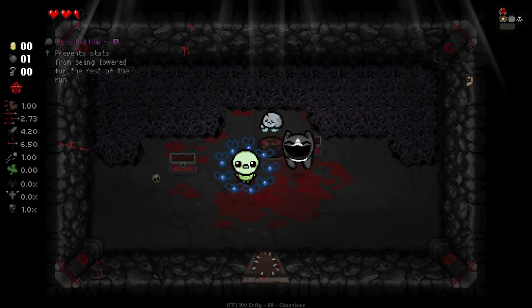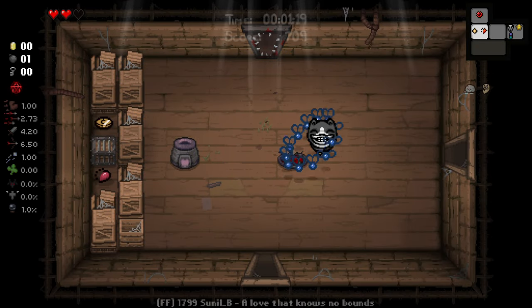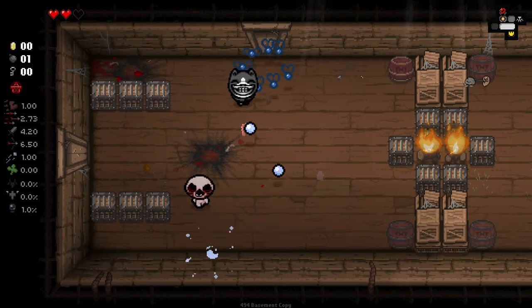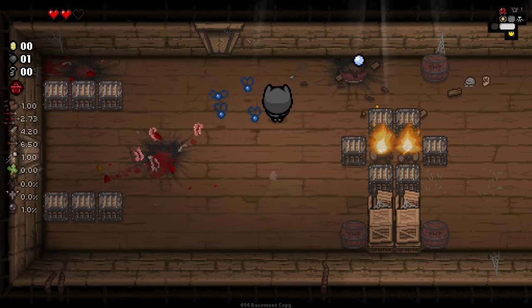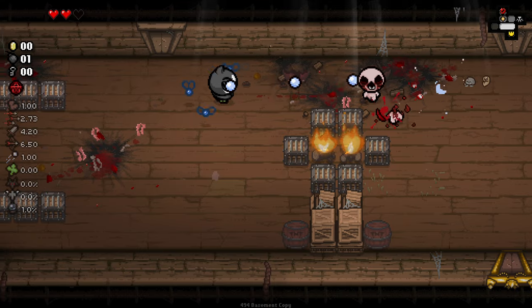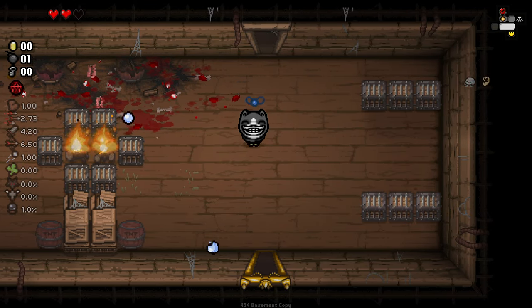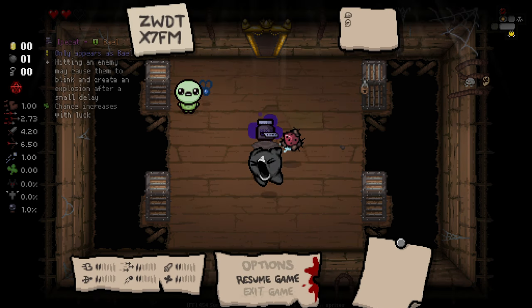Wasn't expecting Rock Bottom, especially as our first item, but that's pretty darn good. If you're wondering why Rock Bottom was in that chest, I have a mod that basically adds new chests, and another one that adds item pools to chests that don't have them — such as stone chests and ghost chests. So there are different rock-related items in the stone chests.